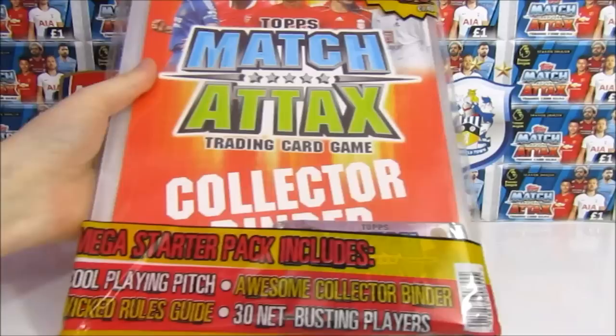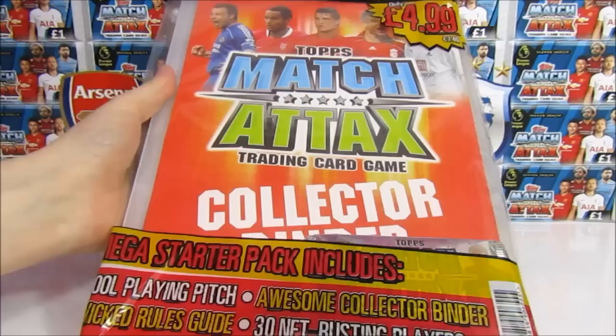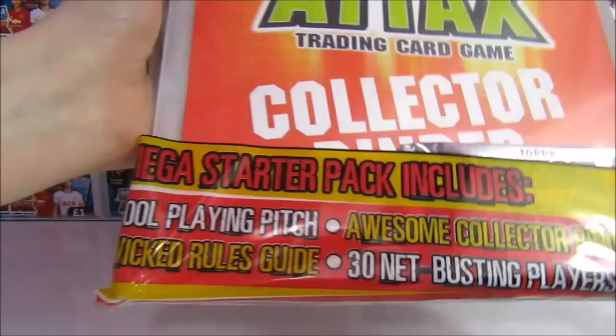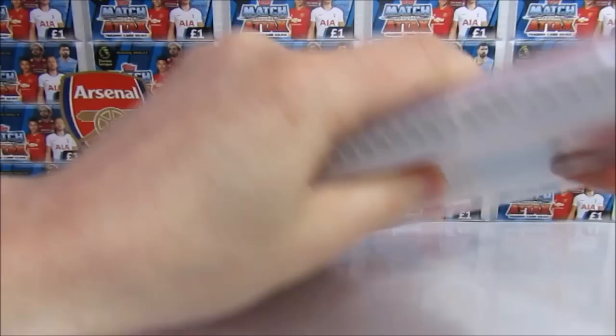So like we said, this was the first collection released by Match Attax. And as you can see, it looks very different from this season's, as you would expect. And if we take a look at what we're going to get inside this starter pack: you're going to get the cool playing pitch, an awesome collector binder, some rules, and we're going to get 30 players which are inside these 5 packs here. So we're just going to get straight into it and take a look at everything once it's out.